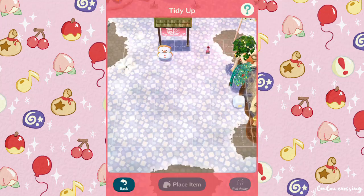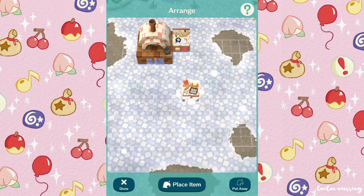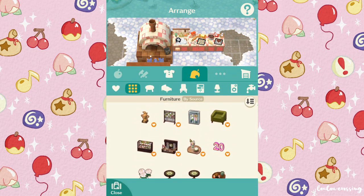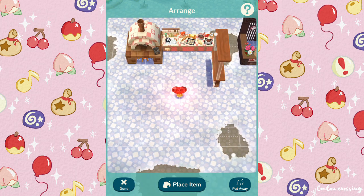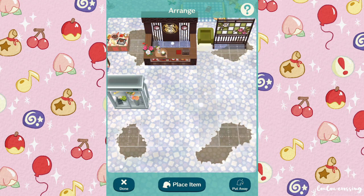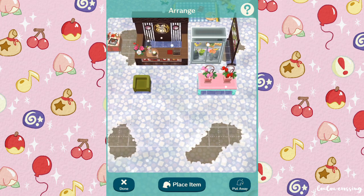I got rid of literally everything from the winter campsite because it didn't fit at all. The last couple of weeks I've been collecting all of this bakery furniture because it's a set I really love. I'm not sure if it was from a previous event I missed or last Valentine's Day, but I was really happy to be able to craft them again using all the materials I've collected. I'm making the right side into a flower shop and the left side into a chocolate shop, because on Valentine's Day you usually buy chocolates and flowers. I really wanted it to look like a nice cozy, romantic Valentine's area.